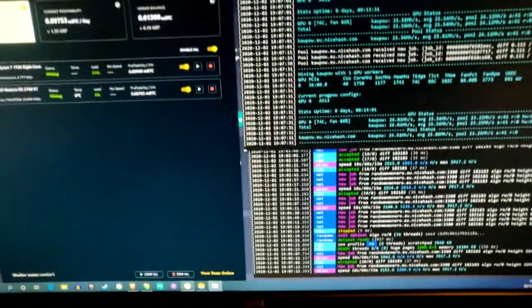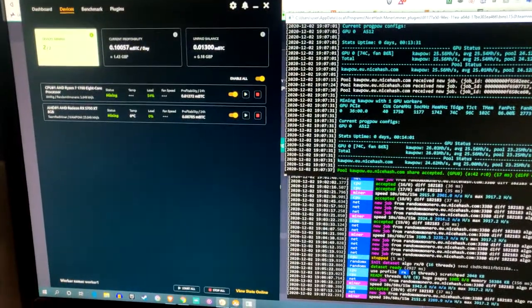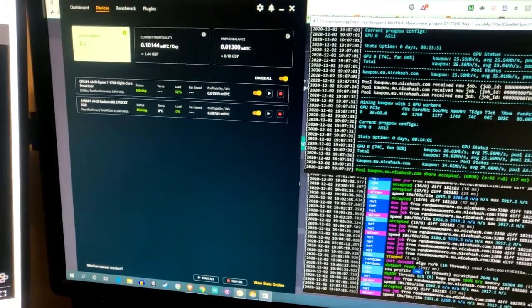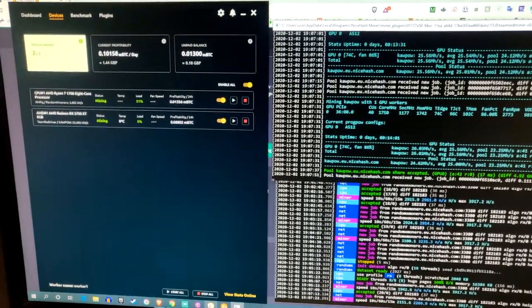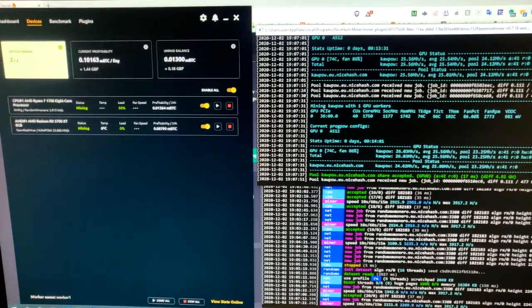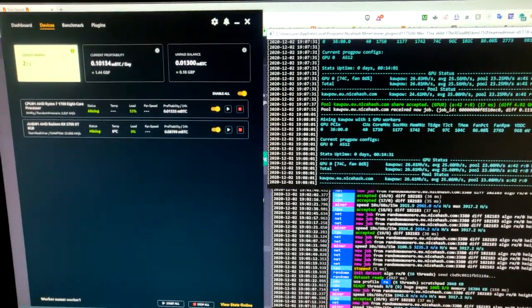Now I need to re-benchmark all my mining stuff, see what kind of information it's going to give me, and hopefully be able to mine properly and make a better return than I was. I'll also be able to overclock properly, so that's the bonus. It's running on Kapow currently, mining £1.44 a day — nothing crazy, but it's good enough, it's doing its job. I could definitely benchmark it in more detail and overclock it more. I've got a profile set for mining so I can switch between mining and gaming very simply.